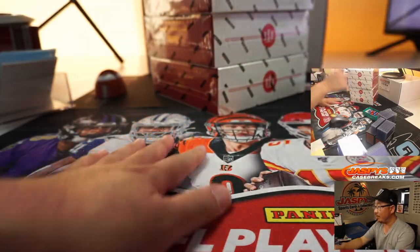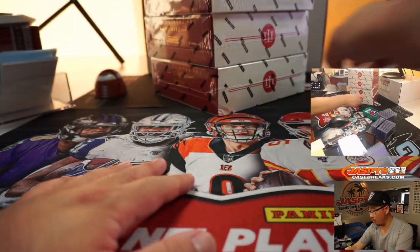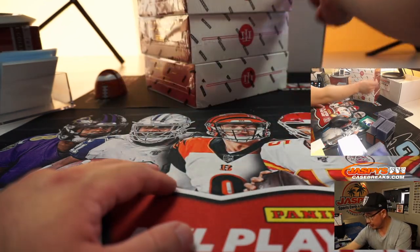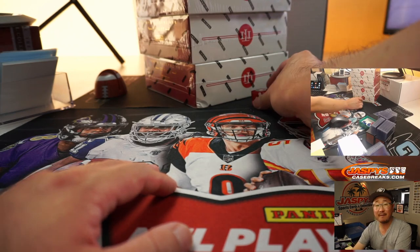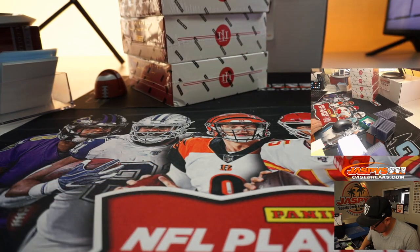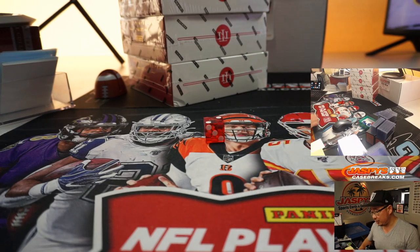So you can see on the top camera right there — one, two, three, four. That's what I'm going to roll — one, two, three, or four. If I roll a five or a six, we'll just roll again. And it's two.